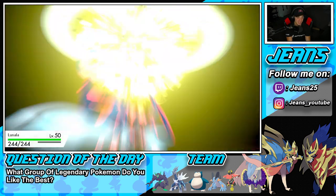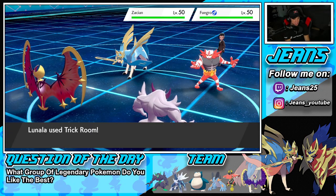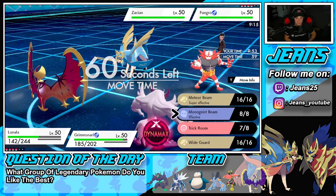Lunala survives the blade, and Trick Room is out. I'm going to set up Reflect and pop a Meteor Beam to get rid of that Incineroar — I just don't feel like dealing with it. Reflect comes out and about — Lunala is a sponge soaking up Behemoth Blades. Hopefully Zacian goes after Grimmsnarl's slot rather than Lunala.